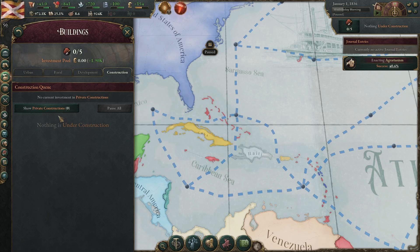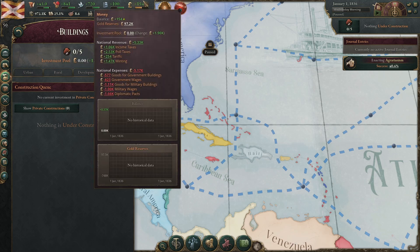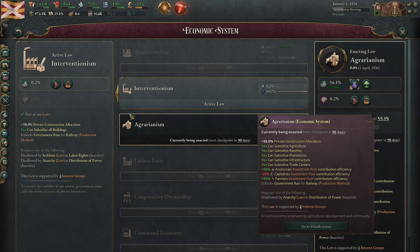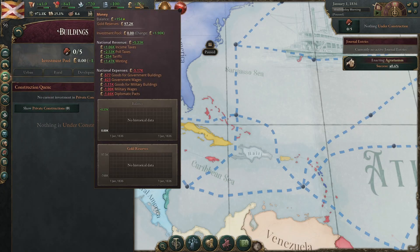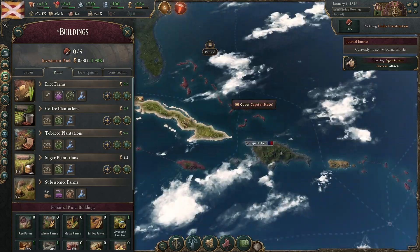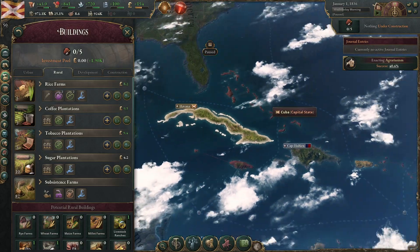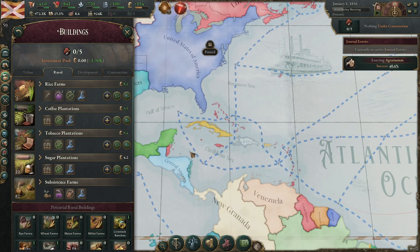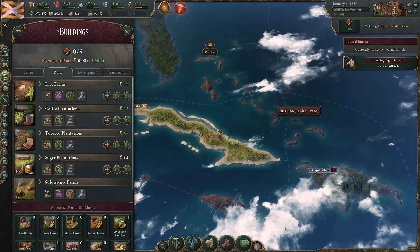The big thing in this update is obviously private construction is now a thing. I don't really know how it works so I'm kind of gonna find out with you. Currently I'm not really making any money at all. With interventionism it's 50% of the investment pool going to public construction and 50% private — same with agrarianism it looks like. So I'm only gonna get to use half of the investment pool at any given time, so I don't think I'll be constructing anything immediately. You know, I say excited like I didn't just do a whole playthrough as Central American states and mess up and I'm doing this instead.